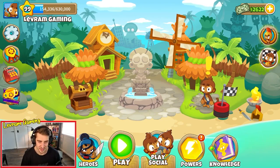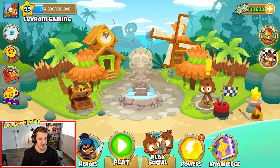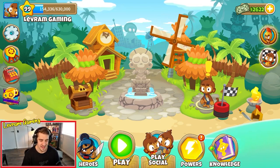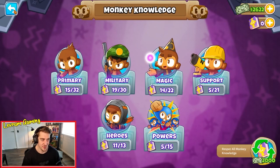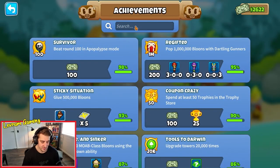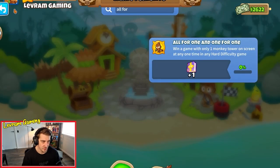Hey guys, Lev back here again. Thought we'd do a fun little video. I'm level 99 at the moment and I really want to do a video on how to create a true Sun God, but I need one more monkey knowledge. So what I thought we'd do today is try and get the achievement for 'All for One' - win a game with only one monkey tower on the screen at any one time in any hard difficulty game.